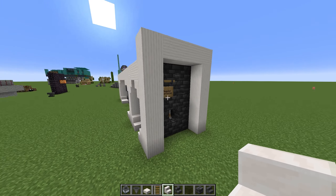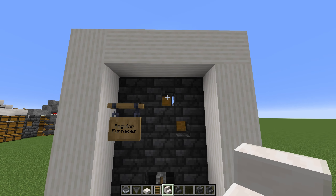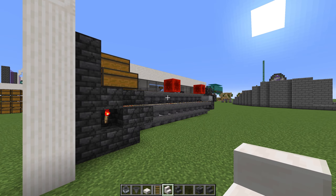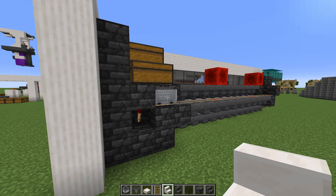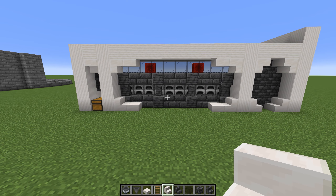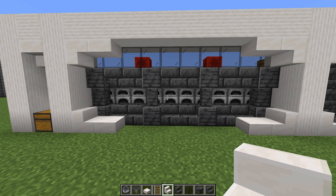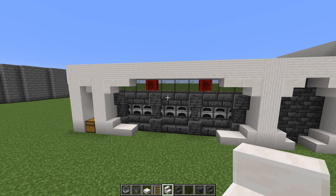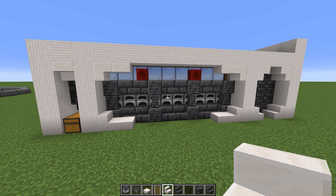Over here we've got our output chest — I've already tested it to make sure it works. Over on the right we have a hanging sign indicating whether this is regular furnaces, blast furnaces, or smokers. We've got our input chests and the lever that turns on the hopper minecarts. It's a really simple design, but we don't need much — we just need a bunch of these. So I'm going to go gather these materials in the hardcore world and we'll see how much I can get.